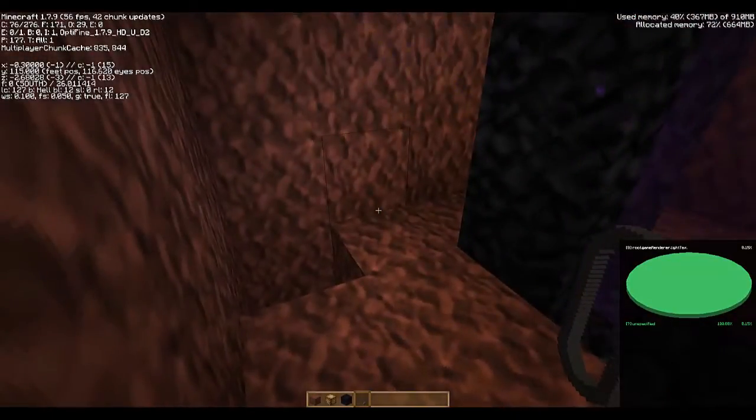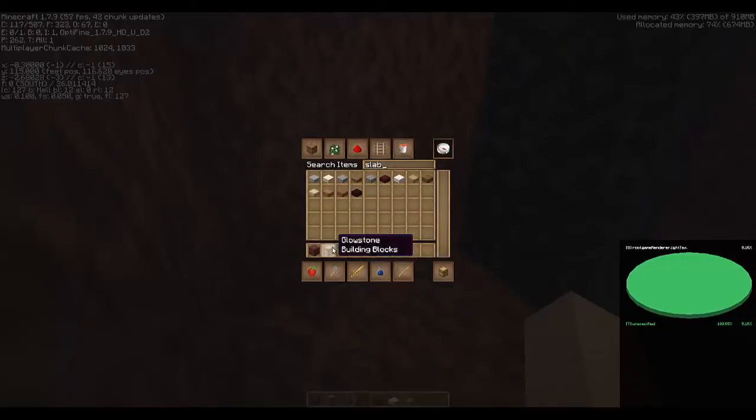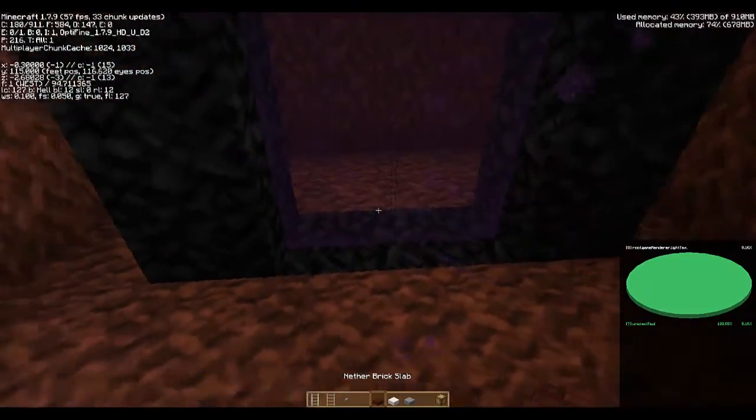So a couple of things you can do at this point. You could start slabbing in — I'm going to use some different colored slabs just like I did earlier in the video. We're also going to want some rails, powered rails, and buttons. You may also want glowstone, torches, or other light objects, but this is kind of the minimum set you need to get started.